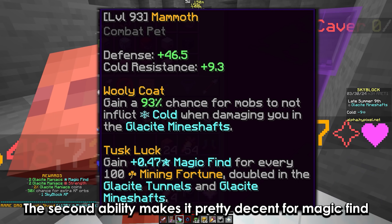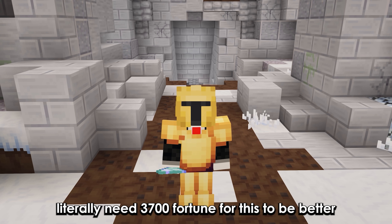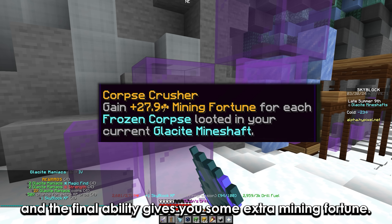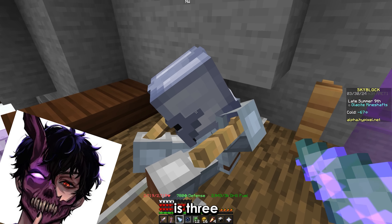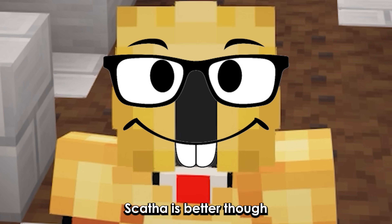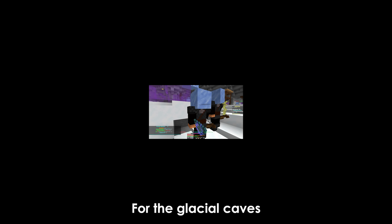The second ability makes it pretty decent for magic find, but not better than the black cat — you'd literally need 3700 fortune for it to be better. The final ability gives some extra mining fortune, but the highest number of corpses I've seen is 3, equivalent to around 90 fortune, so Ketha is better. Combining the perks with the cold resistance makes it really decent for the glacial caves.